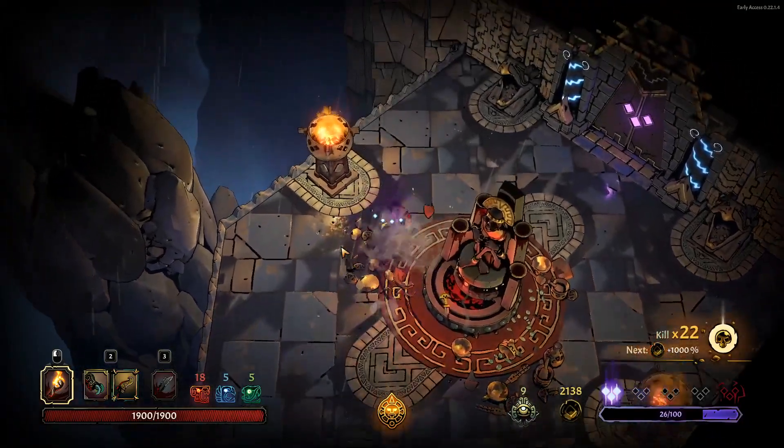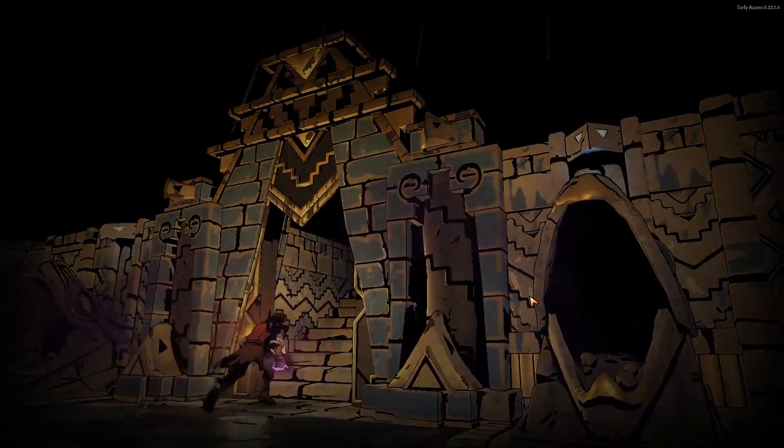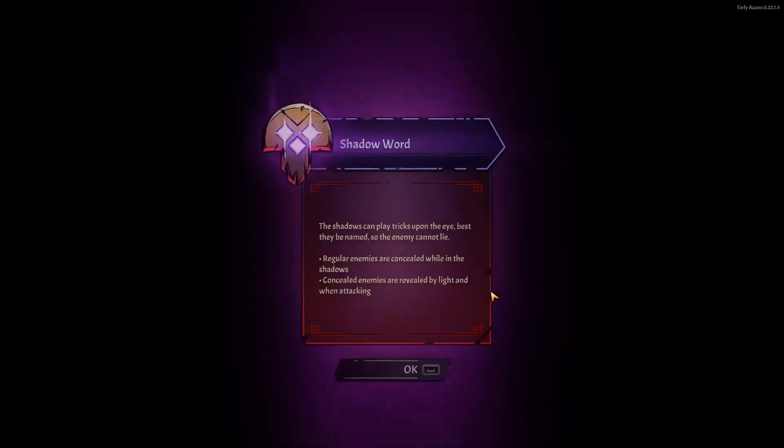Another primary resource besides gold is corruption. Every time the bar hits 100, you will be afflicted by a random curse. Most curses have positive and negative sides to them, except for the shadow word — shadow word sucks.